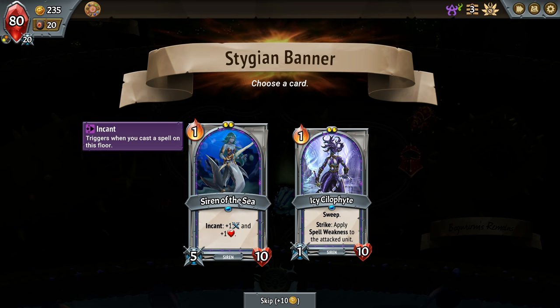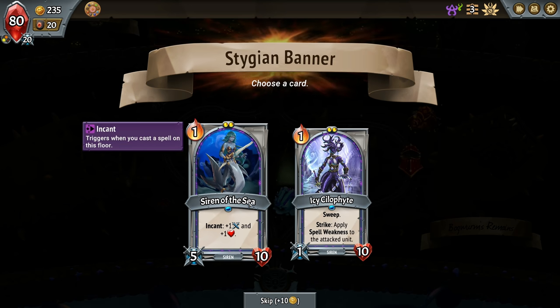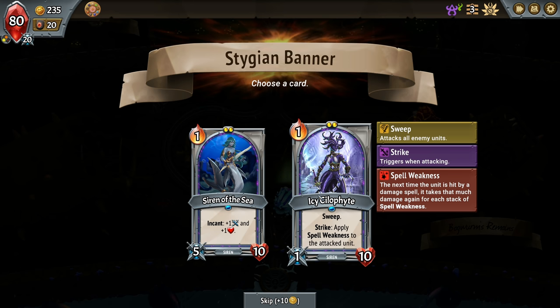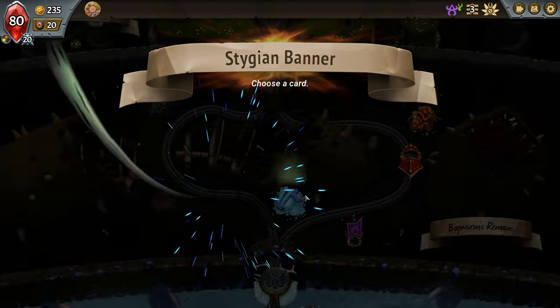Encant triggers when you cast a spell on this floor — that actually works really nice. Or sweep — attacks everything. On strike: triggers when attacking, apply Spell Weakness, so they take more damage. The sweep is just one damage, so I don't see a lot of benefit there. I guess this all comes down to applying that Spell Weakness — so you get Spell Weakness on everything. But unless you can do it multiple times, it'll be gone by the time it goes to the next floor, whereas here we're going to be casting a lot of spells. So I think we take this one.